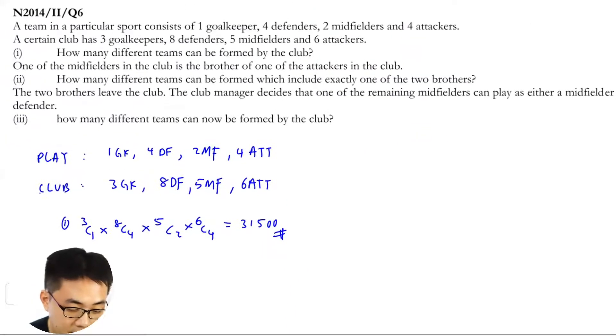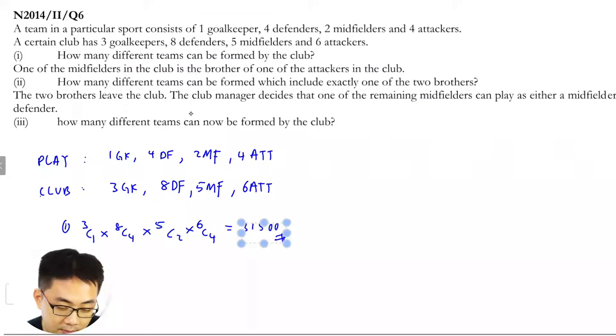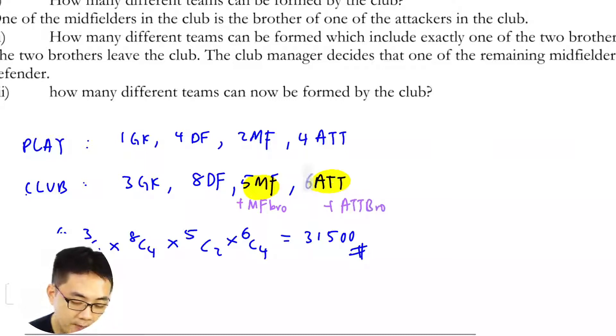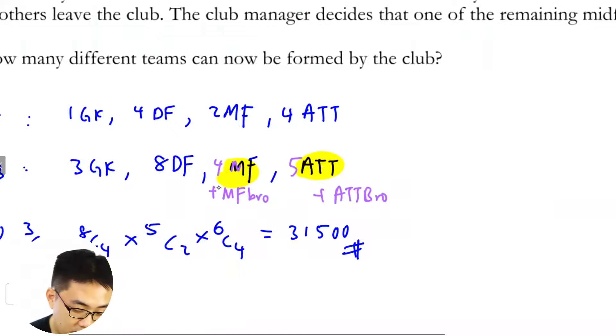Now the second part: how many different teams can be formed which include exactly one of the two brothers? One of the midfielders in the club is the brother of one of the attackers. So I'm going to separate them — MF brother and attacker brother — one here and one here.